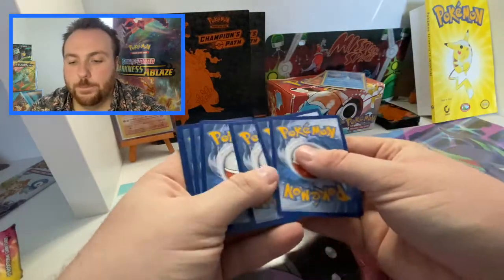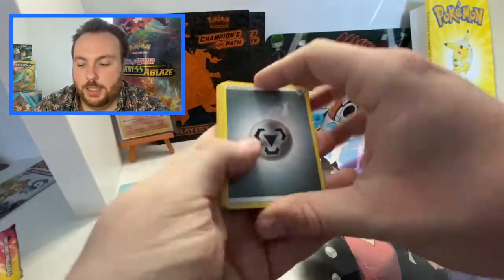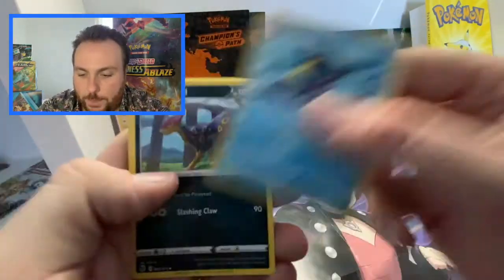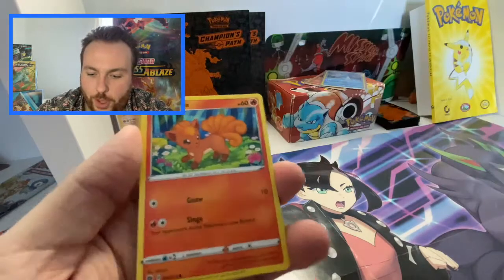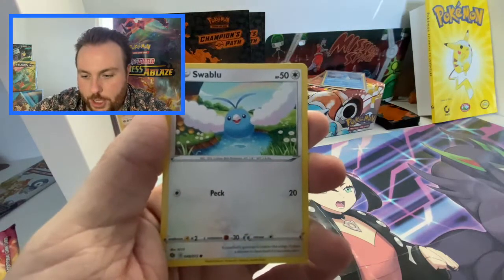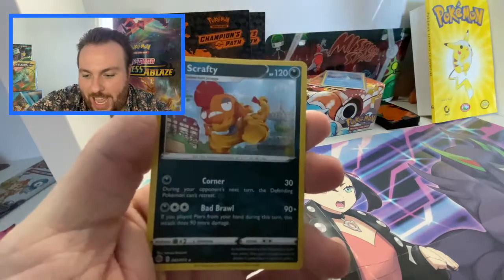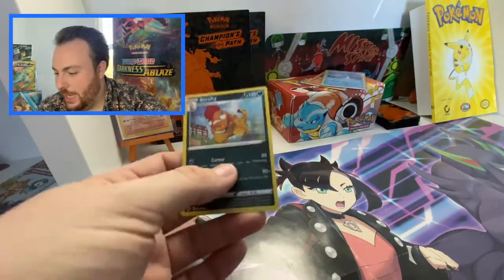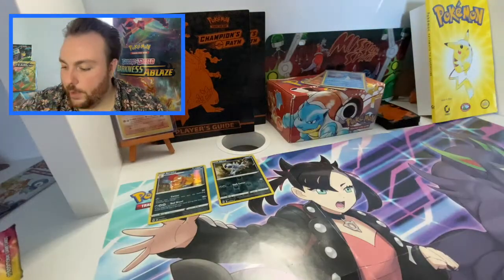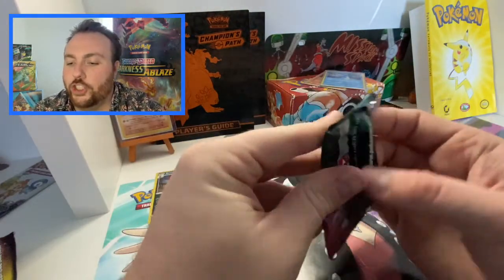There's another code card. Water Energy. Metal. We are going to move through quite quickly because we do have a few packs to get through today. Sharpedo, Leapard, Rotom Phone, Vulpix, Zigzagoon, Machamp, Swablu, Nickit, Absol Reverse Holo — very nice — and a Scrafty. We are going to be getting quite a few Scrafties. I will sleeve those up, but for time's sake I'm going to keep going here with an Alcremie pack of Champions Path.